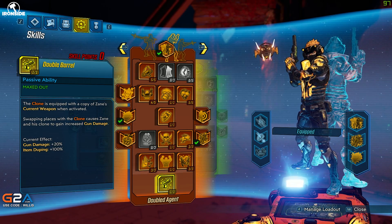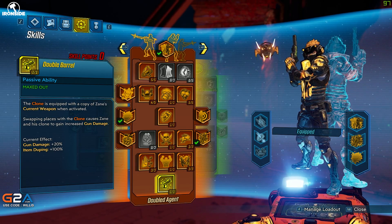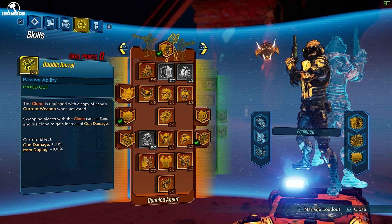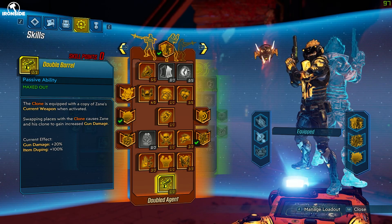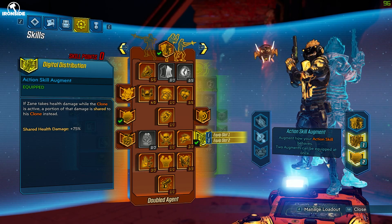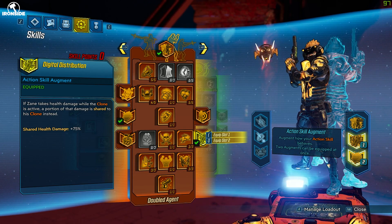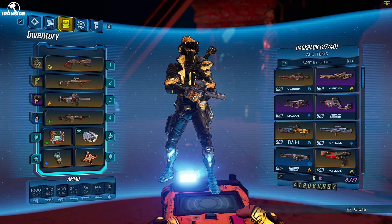One point in the final Double Agent skill — Double Barrel — so the clone is equipped with my current weapon when activated. Swapping places with the clone causes Zane and his clone to both get 20% increased gun damage, and the clone copies whatever gun you have when you use him. I also have an augment so that when I take health damage while the clone is active, a portion of that damage is shared to the clone instead.